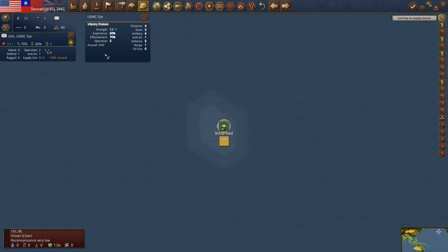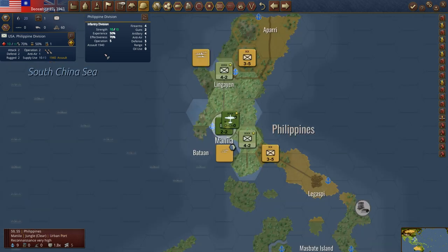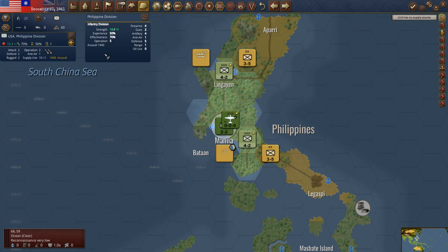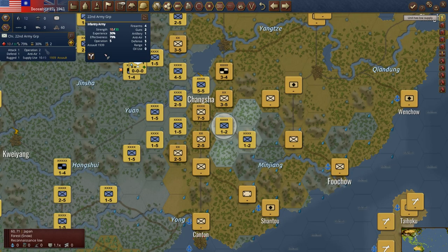Midway Island — his subs are pretty good at the start of the game. We only get one operation point for this plane, so we can't do anything with it, there's no place to move it to. We're going to try to bomb that unit and take out something if we can. Sometimes you do get lucky and knock out one ship squadron.